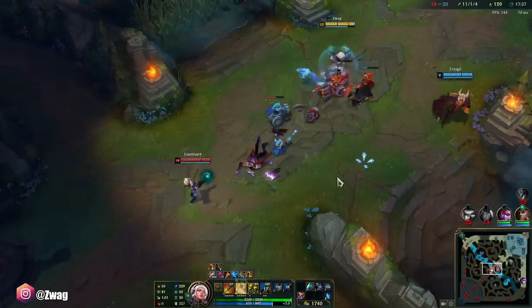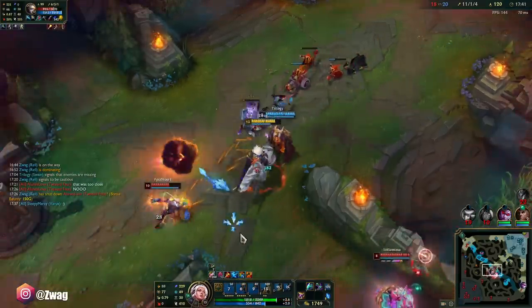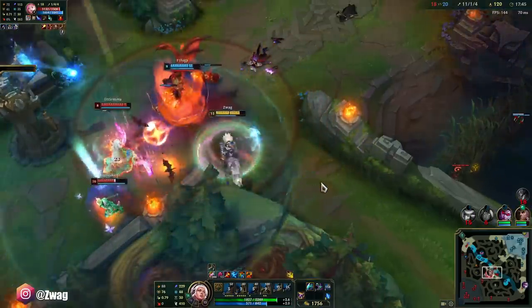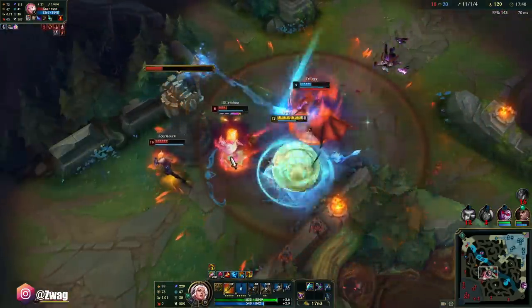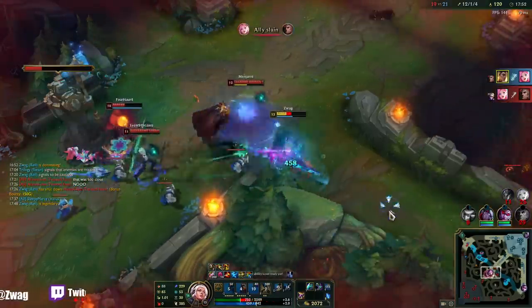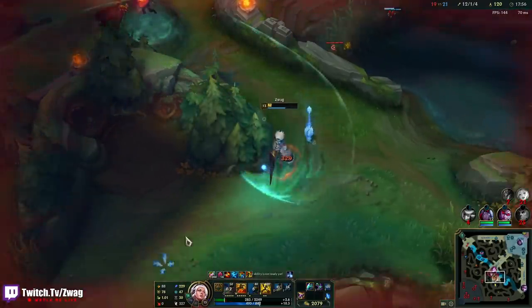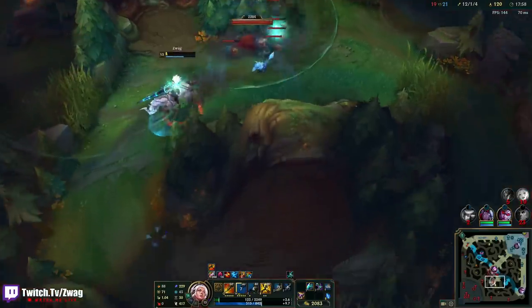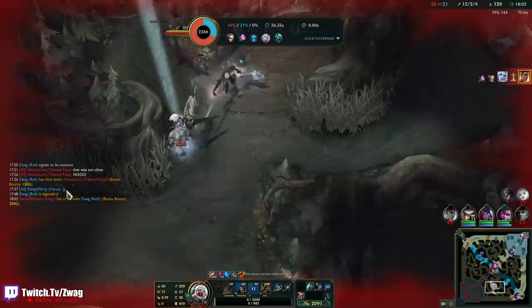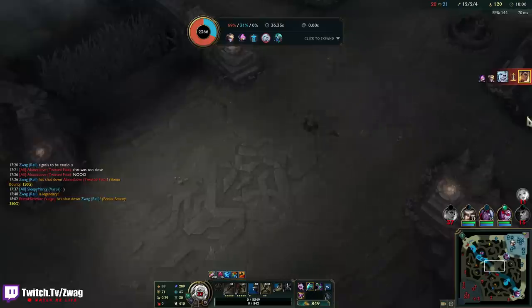What if I do W into E and run at him? Oh, he jumped out of it. I'm so dead. No Rell, take the diaper off. I'm going down. Run Rell! Okay, let's get Deathcap. Varus has static shiv going AD — I'm so confused.